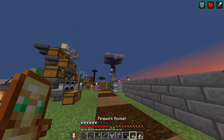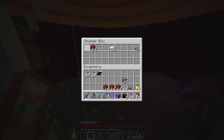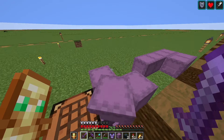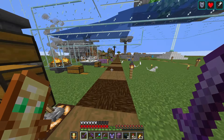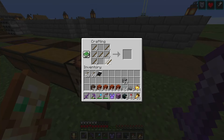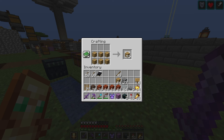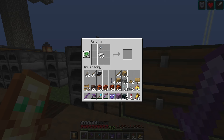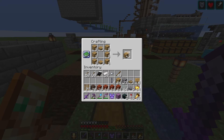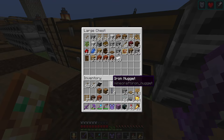I need magma blocks - I have magma at the gold farm. I also need soul sand, ladders, signs, a trapdoor, and a chain. Then two barrels and an armor stand. That should be everything we need to build this farm.